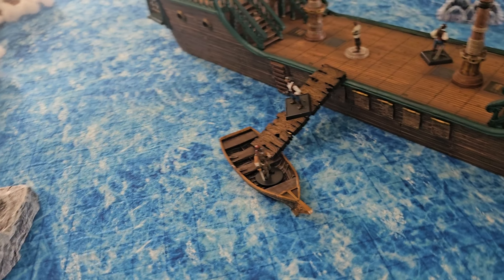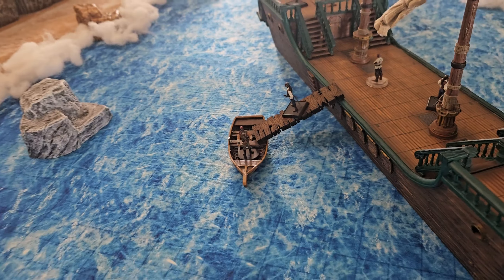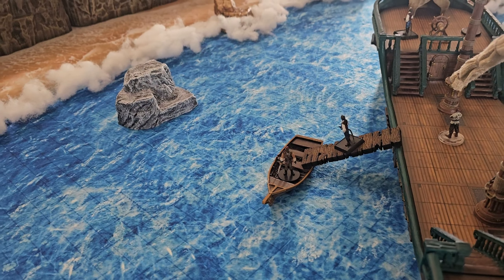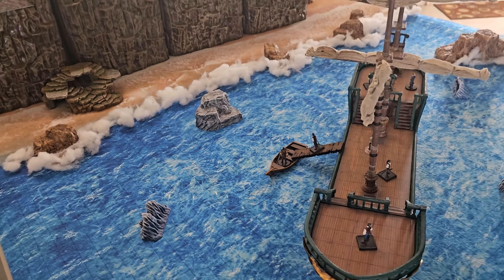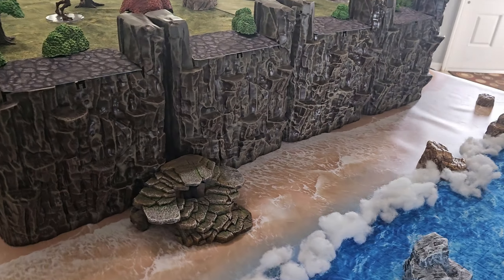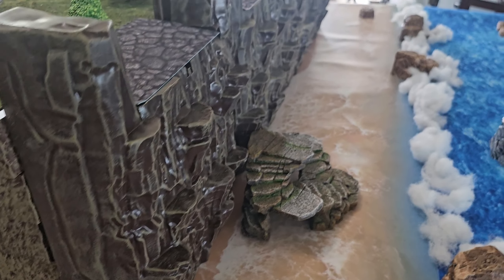When the players board their little skiff in order to row out to the actual island itself, they'd probably have to make some strength checks in order to keep themselves on course, and maybe some dexterity checks so that they don't smash up against the rocks in their little boat or capsize. And then of course they're going to have to climb the cliffs themselves, so there's going to be some strength and dexterity checks to climb up these.